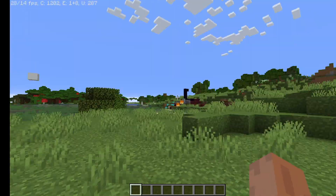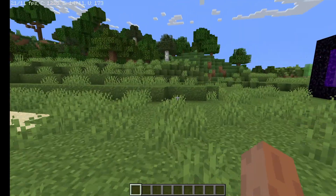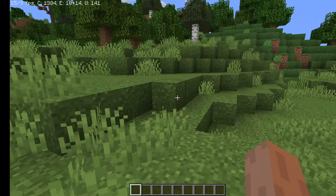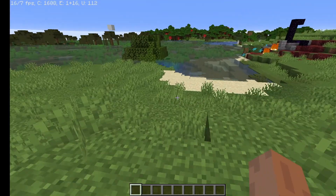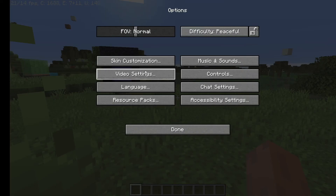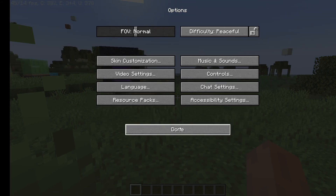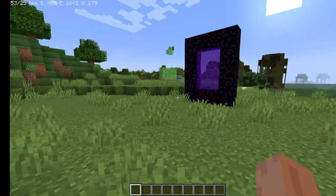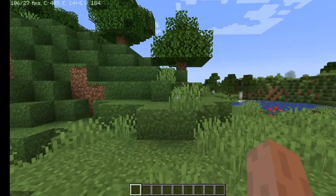I searched everywhere trying to figure out why this was happening, and I was confused, but I eventually found the reason. If you want to improve this FPS, it's not anything hard. You just have to go to Options, then Video Settings, and decrease your render distance to around 12. When you go back into your game, your FPS will be fine — similar to what you get in multiplayer.